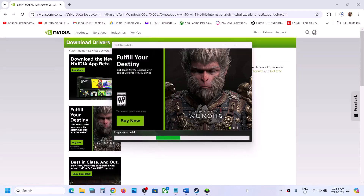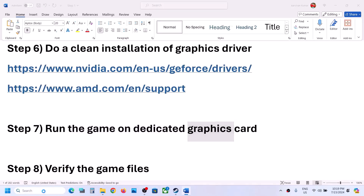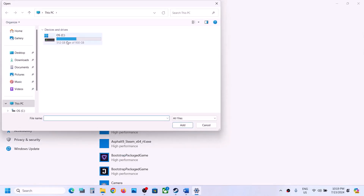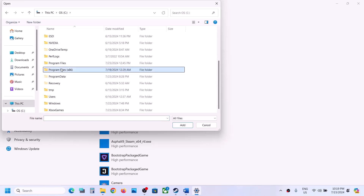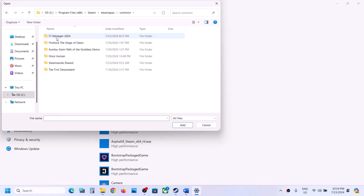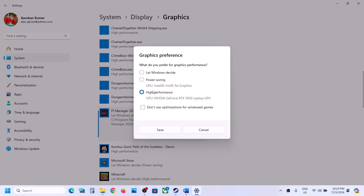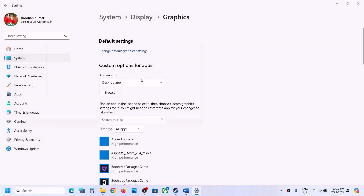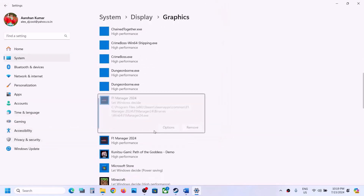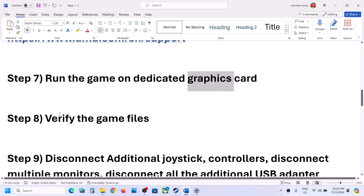The next step is to run the game on the dedicated graphics card. Type 'Graphics Settings' in the Windows search box and open it. Click Browse, navigate to the game installation folder, select the game EXE, and click Add. Once added, click Options and select High Performance, then Save. Repeat this for the second EXE in the Binaries/Win64 folder, selecting High Performance again, then Save. Now launch the game and check.